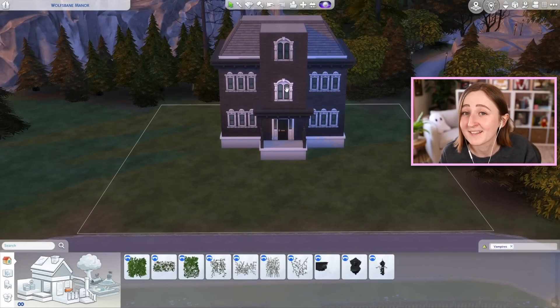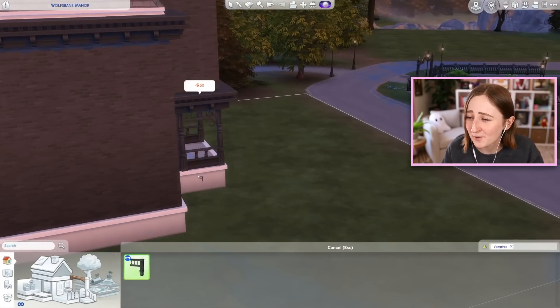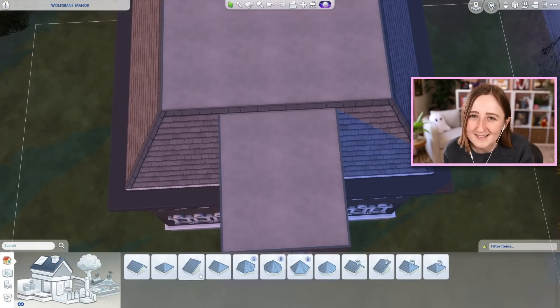I had a lot of fun landscaping this build. I tried to put a really grand front entrance with a couple of grand gates. It's covered in dead rose bushes and overgrown vines and stuff. I even put a dead cow plant in the front yard — it just felt appropriate for a place like this.